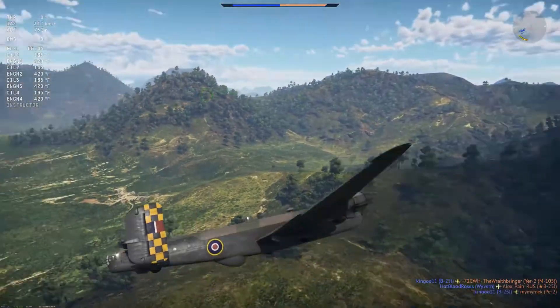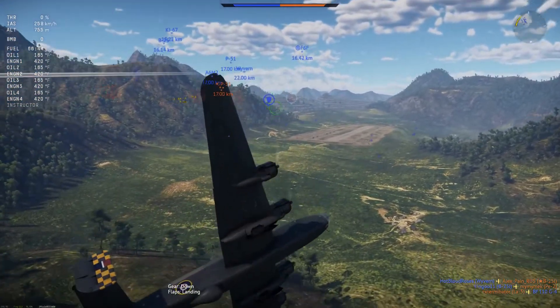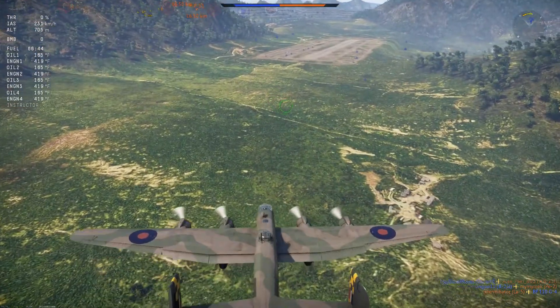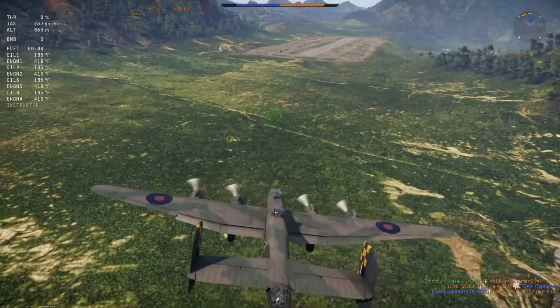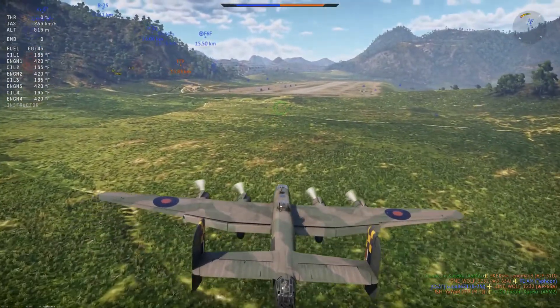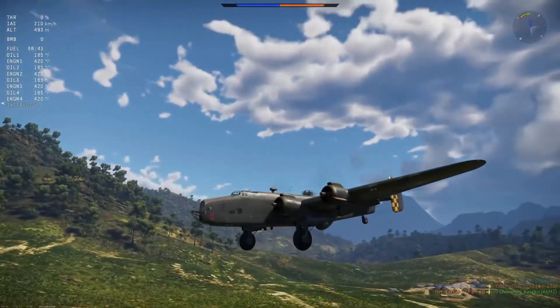How to land a four-engined bomber. The process is similar to landing a single-engined fighter, however, to wash off speed, instead of the tight turns from side to side, use wider turns which put less stress on the big bomber. Four-engined bombers have big, really big, really really big wings. These provide a goodly amount of lift in level flight, but less so in a tight turn. Wider turns are safer and less likely to have the bomber fall out of the sky.